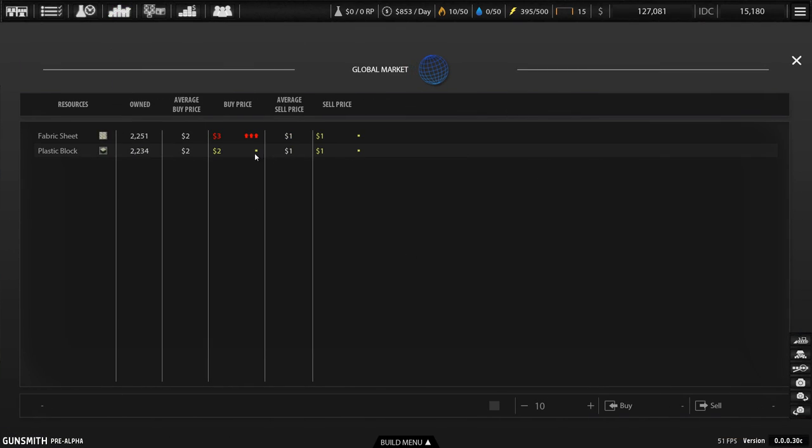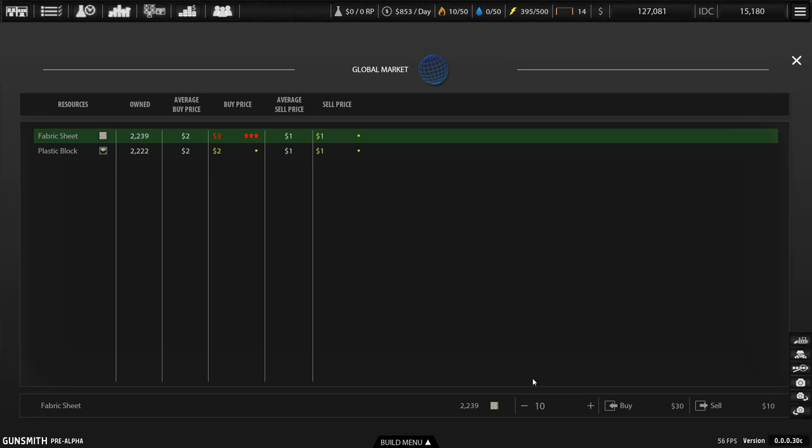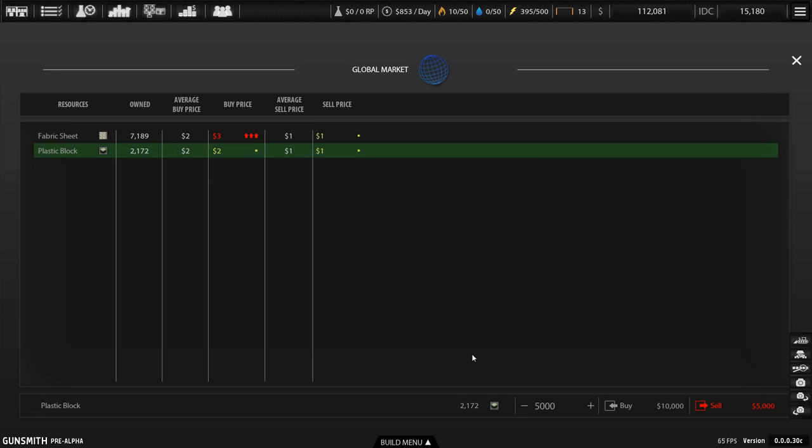Over here is the market. If you're running low on resources — I'm actually going to buy some because I've only got 2,000 of each. I want to get more so that if I forget about buying them, I'll have them spare. I'll buy 5,000 of each. The buy price is here and the sell price is over here — that's all you really need to focus on. This early on it doesn't really matter how much you pay, and I've never actually seen it above $3 per item. So 5,000 fabric sheets and 5,000 plastic blocks — now we've got 7,000 of each.